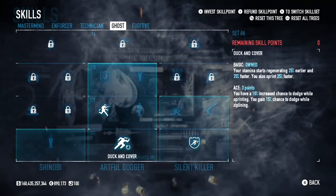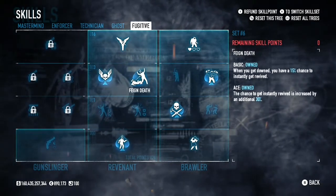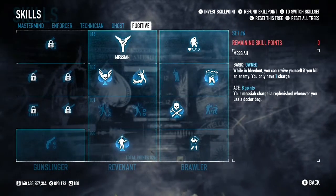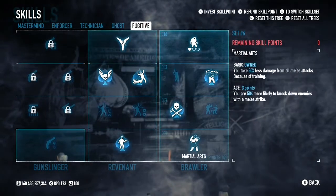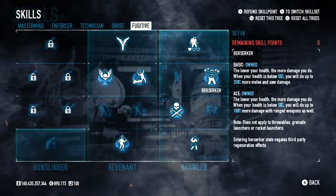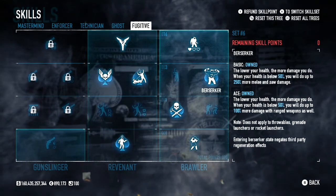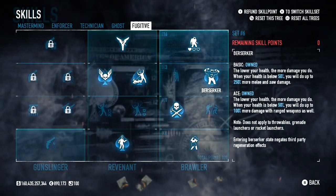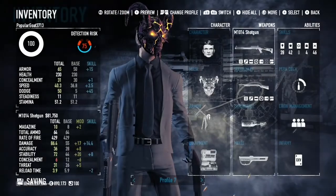Then we want Duck and Cover basic, Parkour basic, and Second Wind basic. In Fugitive we want Nine Lives aced, Swansong aced, Feign Death aced, and Messiah. Feign Death is always good to have because you have a 15% chance of picking yourself up, and with Messiah you get to recharge it with a doctor bag. We want Martial Arts basic just for less damage, Bloodthirsty aced, and Berzerk aced — lower health means higher damage, which with shotguns is going to be very powerful running two at once. Then Frenzy basic.